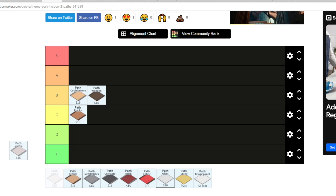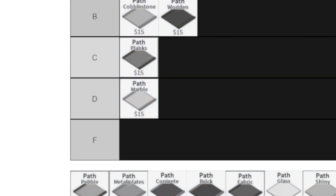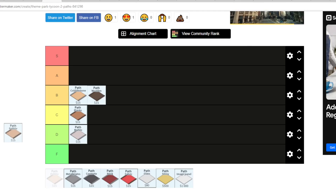The only thing I've actually ever used the marble path for is to make kind of like a dome, but I don't really use it that much. I'm not saying it looks bad, but I just don't really use it, so I'm gonna put this on D. Next up, the pebble path — you can make really cool looking pebble paths, but still not really my thing, so I'm gonna put this on D as well.